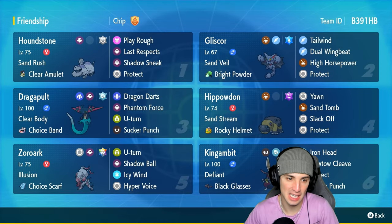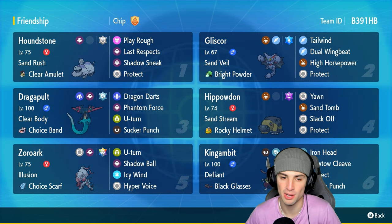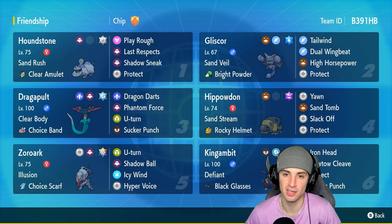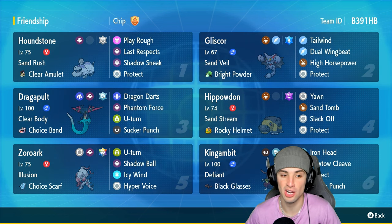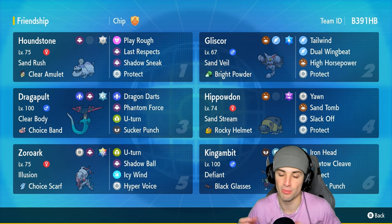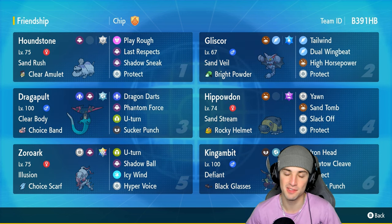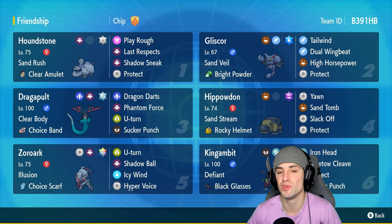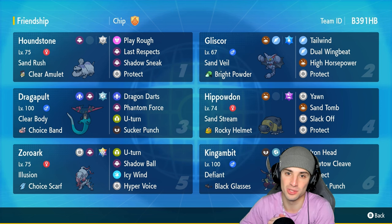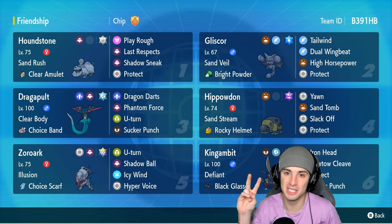There you go ladies and gentlemen — off-meta sandstorm team with Houndstone, Gliscor, and Hippowdon. This team was a ton of fun to use. Gliscor great with sand veil, Houndstone great with sand rush, and Hippowdon great as a sandstorm setter. Dragapult was a huge part of this team, pretty much the glue that kept it all together as a great physical attacker helping with damage output. Click that big red subscribe button and I'll catch you on the next one — peace out everybody!